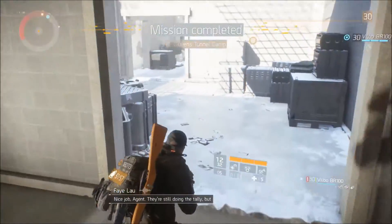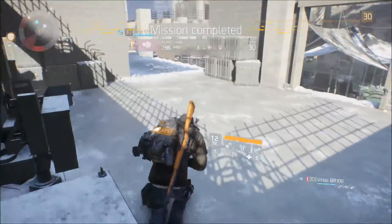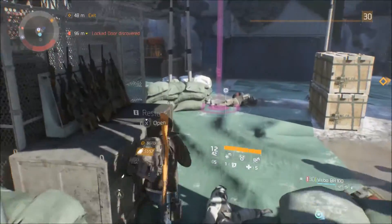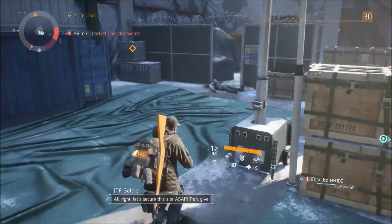They're still doing the tally but the weapons you secured should keep the JTF in the field for a long time. That's how you do it — you just kick the leg out from under these LMB mokes. Keep it up and they're going down. Alright, let's secure this side ASAP.